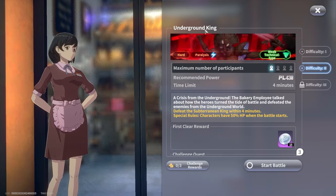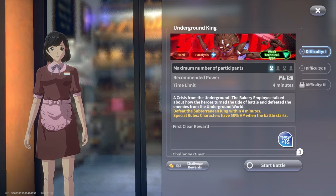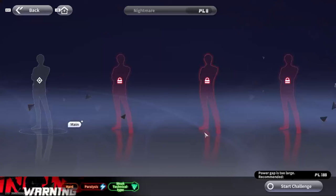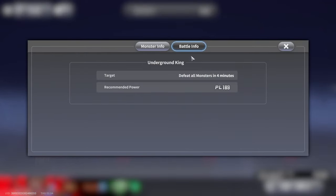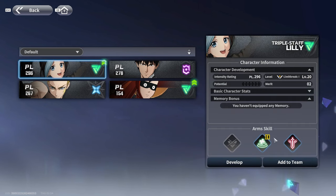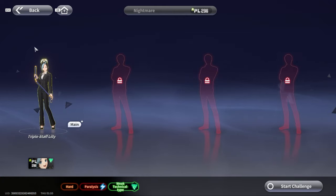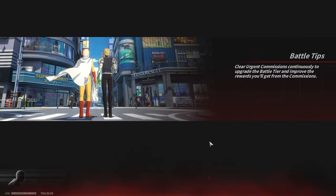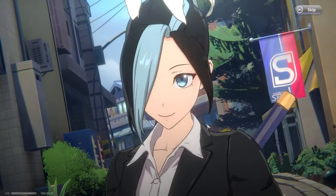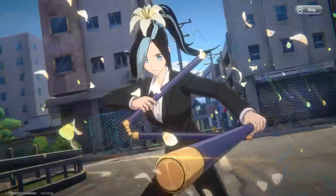I don't want to fight the Underground King on hard difficulty just yet. I'll go down and take on the Underground King at difficulty one. For this one specifically I need at least power level 189. My technical character Triple Staff Lily is at 2296, so I'm good. The next stage requires around 900, and you can only take one character at a time, so it'll be a while before I can challenge that one. Let's talk about the combat — that's probably the biggest draw of this game.